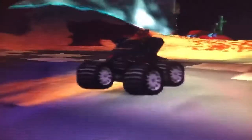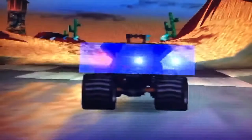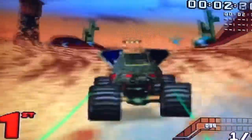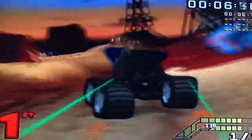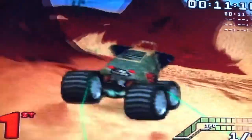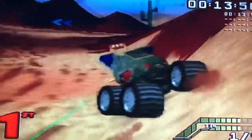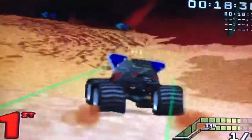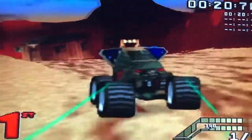In SCARS, you get to pick from animal carts such as a snake, an elephant, or a tiger, or various other animals, and race them around computer-generated tracks. Like many other kart racers, you use bombs, missiles, boosts, shields, and even a magnet or barriers to help you blast your enemies to victory and win first place.